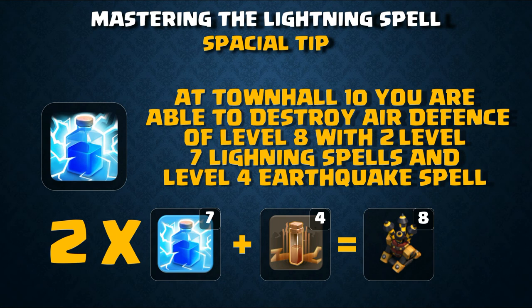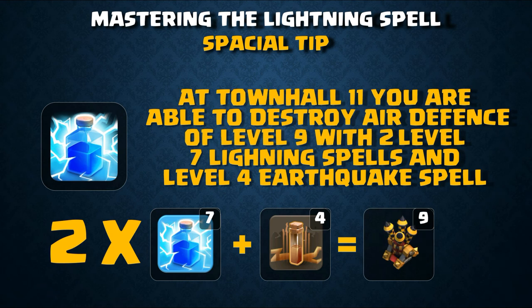At Town Hall 10, you are able to destroy a level 8 air defense with two level 7 lightning spells and a level 4 earthquake spell. The LaLoon strategy — a hybrid of hogs, suicidal heroes, or queen walk — is the most popular three-star strategy at this town hall level.